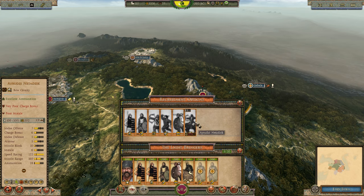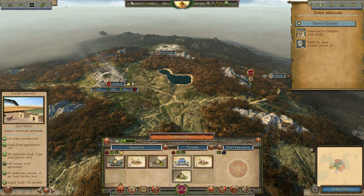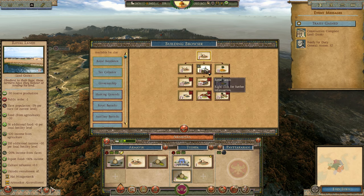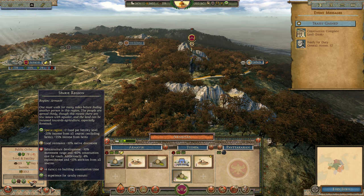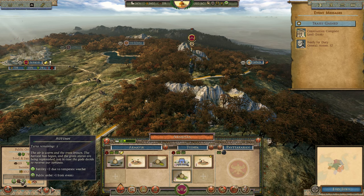Next turn: we can upgrade the farmland now. However, this gives minus one public order and we're already at minus eight. The region characteristics are a problem - 'Sparse Region' gives minus 30 infrastructure development and plus four turns to building construction time, plus 10% native discontent, though food fertility is two and cavalry experience is good. 'Communal Region' gives plus two public order penalty and minus five infrastructure development, though recruitment capacity is one.